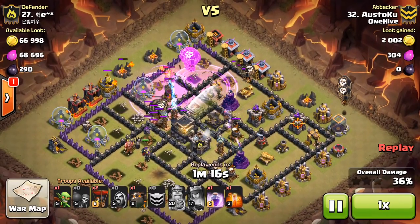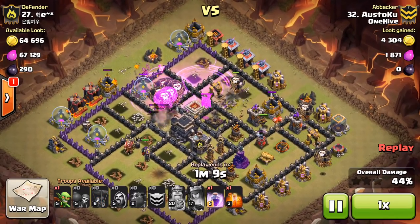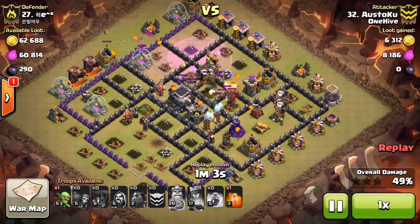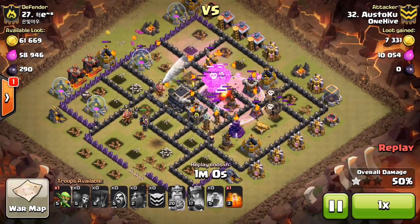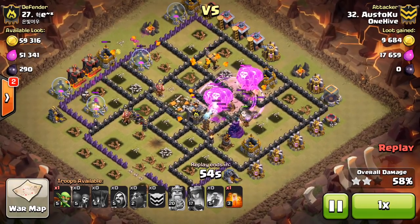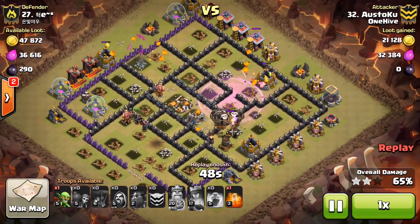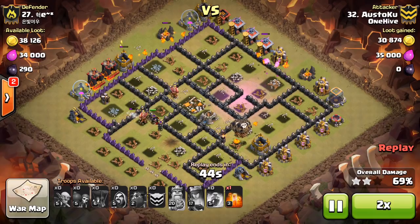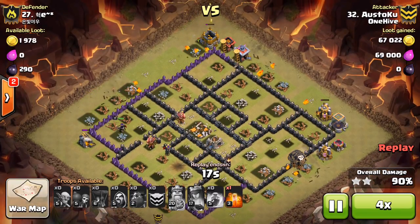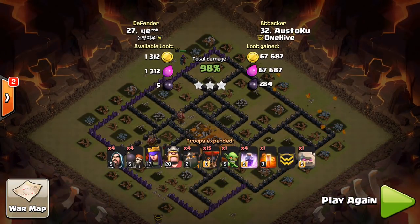Dropping those rages, pushing balloons into the air defenses, working that clockwise motion, sending in more lava hounds on the back-end air defenses — just soaking up all that damage and those bombs. Look at the balloons on the back side: nothing is touching them, everything is focused on the lava hounds. That is the strength of this attack. That's what allows your balloons to take out all these defenses so quickly. He's got tons of balloons left, gets the last defense taken out, and then it's cleanup — all those beautiful lava pups handle the rest.